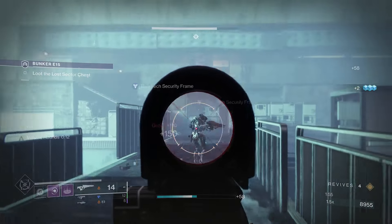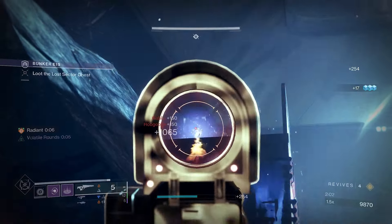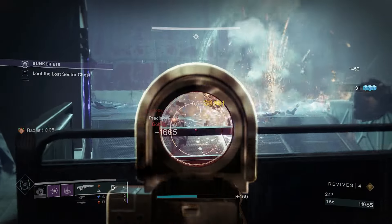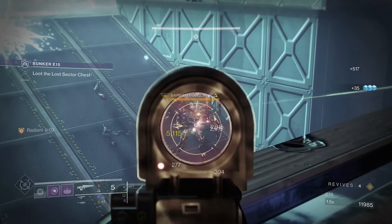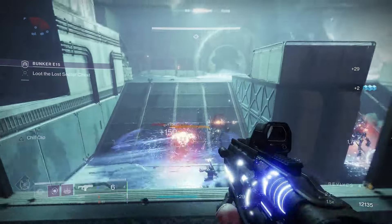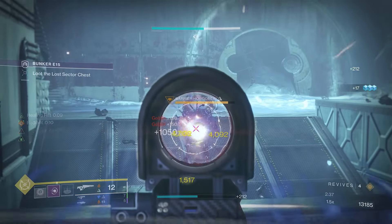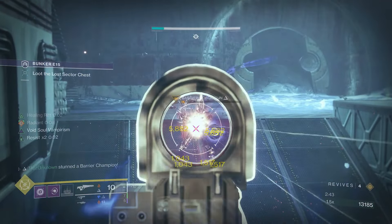There's one more up there — got them. Definitely want to take out this turret thing as soon as you can. There should be a Barrier champion here. There he is — we're gonna get this regular enemy before we engage the champion. Drop that down, and now we let the champion have it. The Radiant is too good — too good.